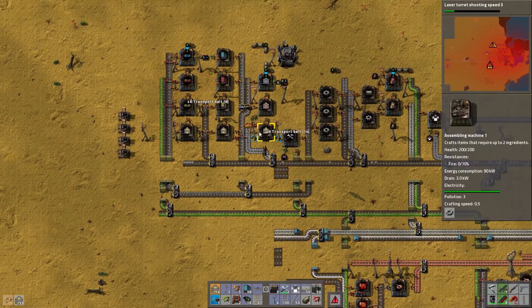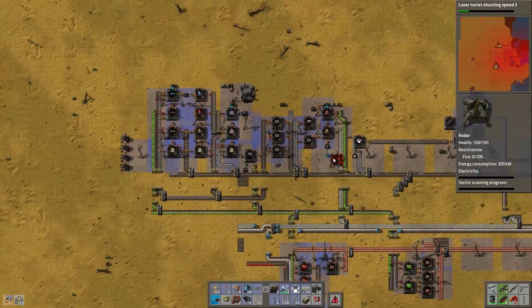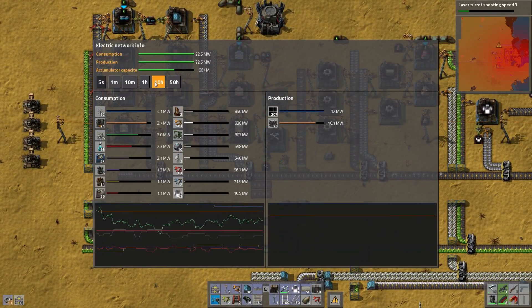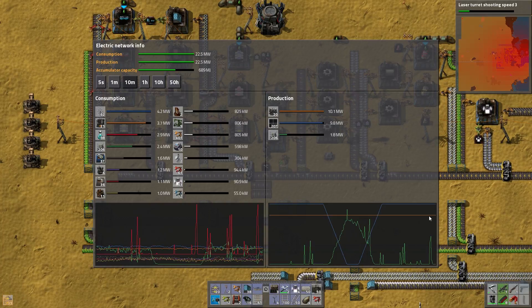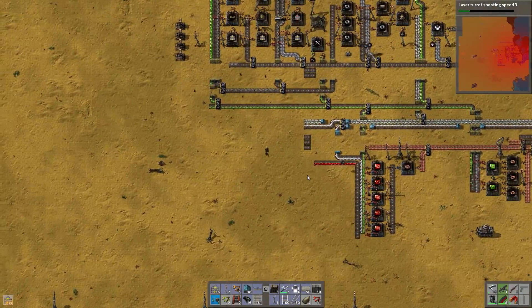More belt. Being attacked. I wanted to put those radars down — I'll put one here. Let me check my power grid. Still looking good — well, steam engines are on constantly, which means I'm straining the system quite a bit.